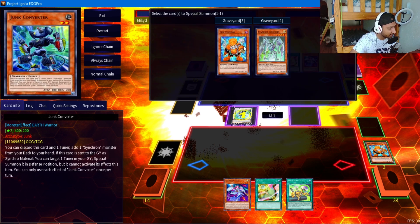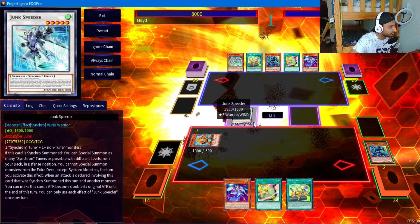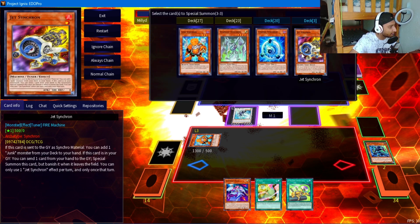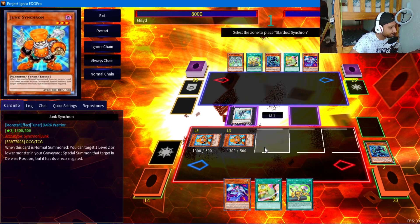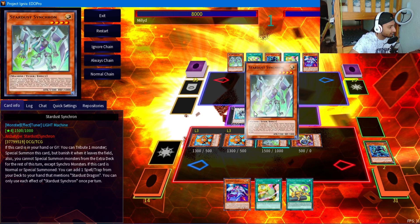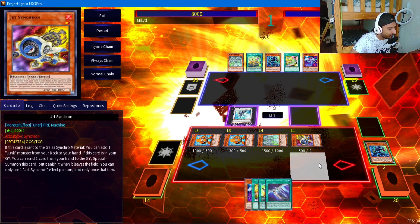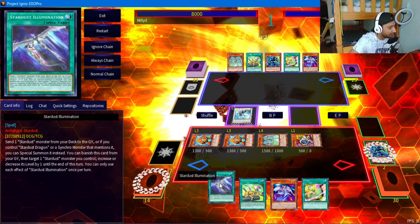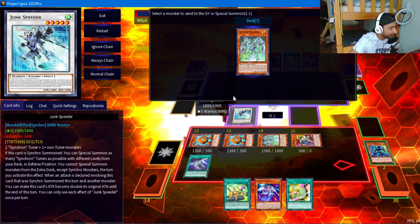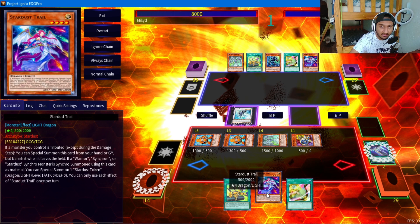We activate Speeder. Converter activates and we revive Junk Synchron. Speeder resolves and we get our cards. Starter Synchron's effect lets us search Illumination, and then we can activate Illumination right now.